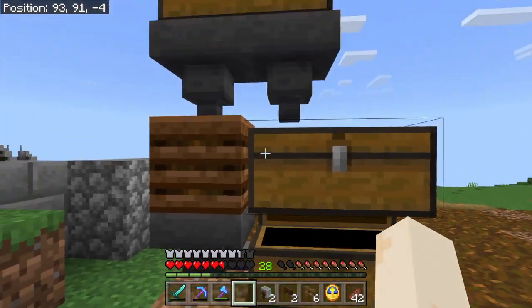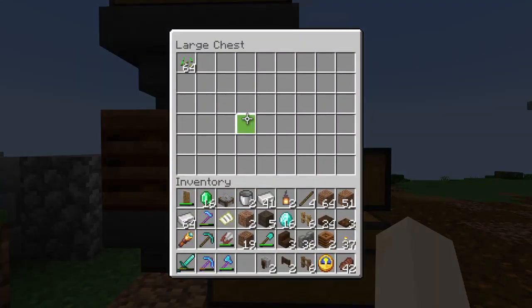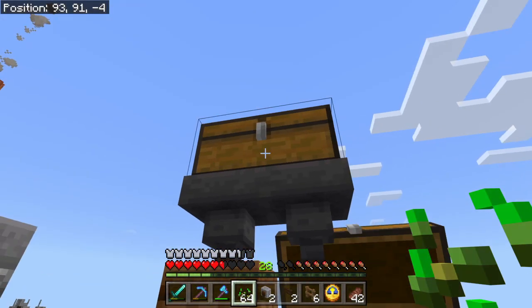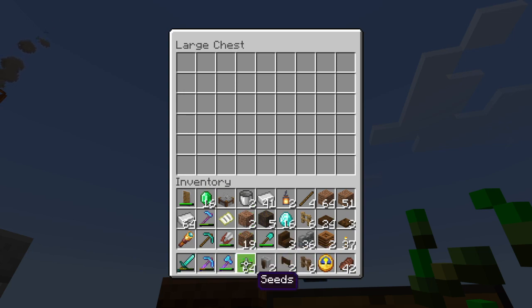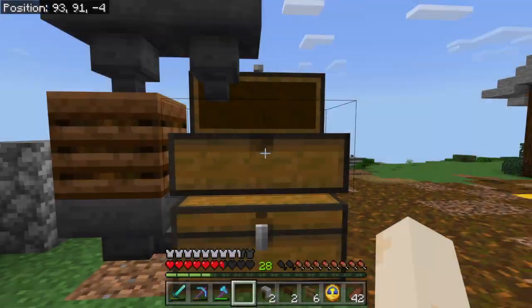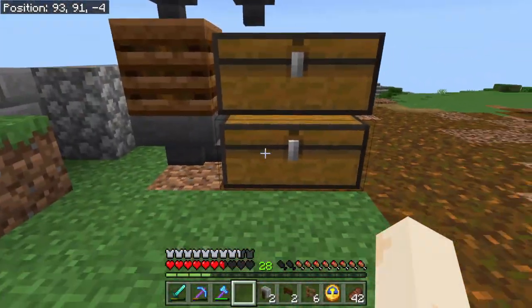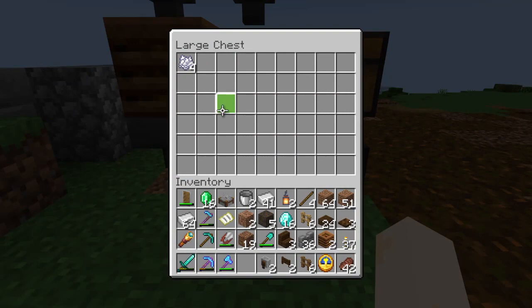It depends how many seeds you want just stored up. But you can hear the composter doing its thing. So we've got a bit of bone meal now, and then this one should have a stack of seeds. You can just keep repeating that cycle if you want. This will just store seeds that you can use to replant your field, so you just always have a collection of seeds. And then this will give you bone meal over time.